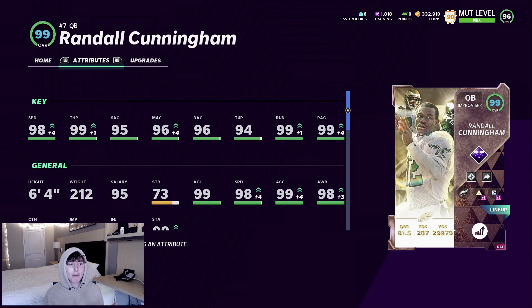Checking out Randall Cunningham's card: he's got 98 speed, 99 throw power, 95 short, 96 mid, 96 deep, 94 under pressure, 99 on the run, and a 99 play action. He's 6'4", so he's got some size to him — just an overall really nice card.